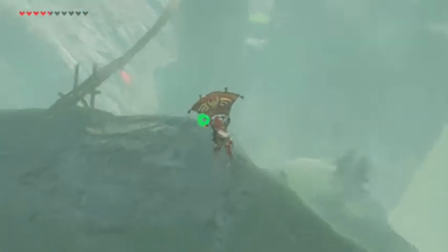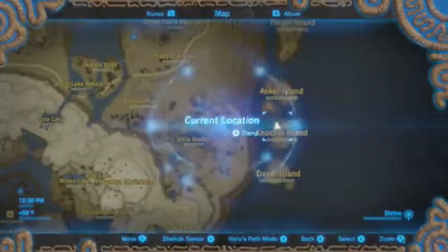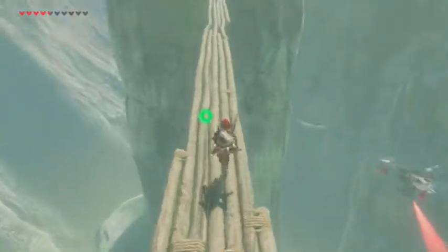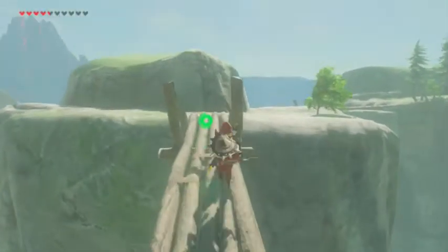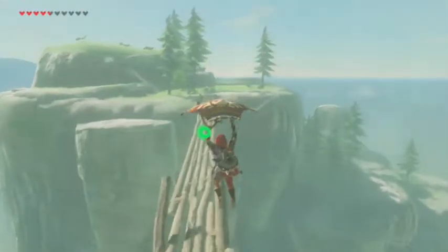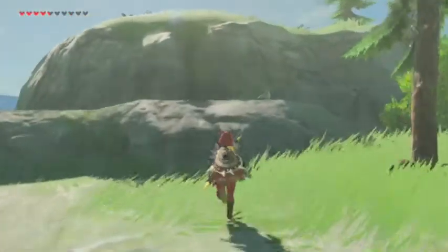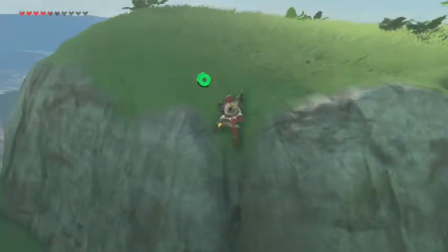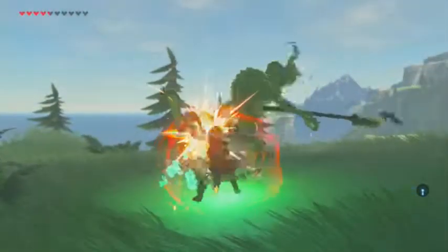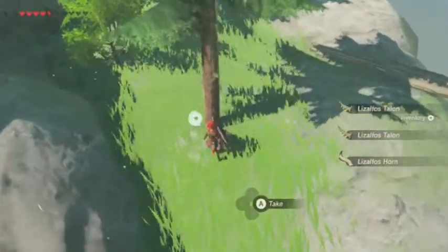We're on Knuckle Island heading to Ankle Island. It's weird - there's nothing inhabiting these places, just a weird rock formation and a lot of wind. There's actually an updraft here I haven't really dealt with before. Are there enemies up here? Oh, flurry rush - hello! And there's our shrine which I detected. I'll take its tail in memory of it and also grab this razor shroom.